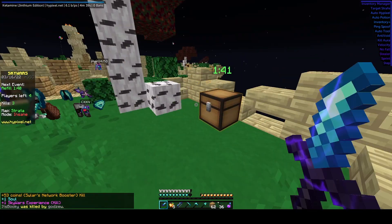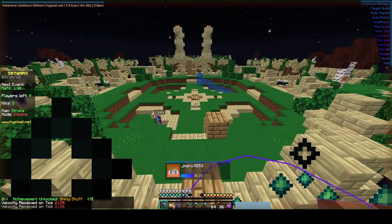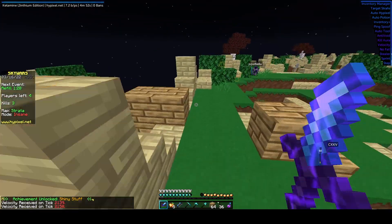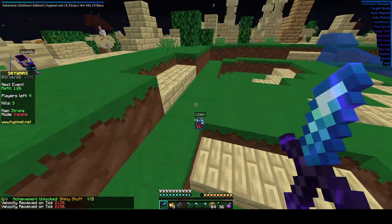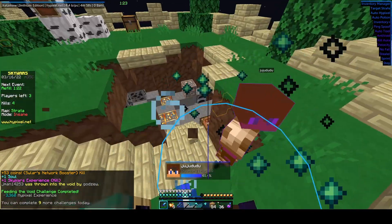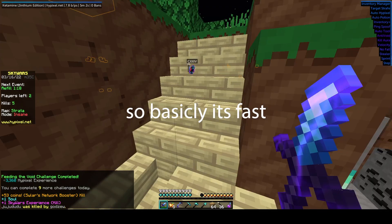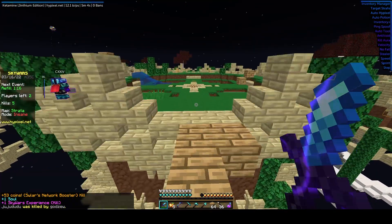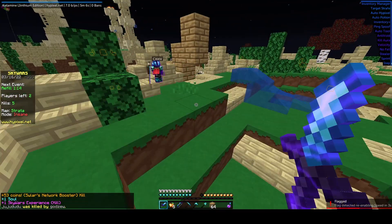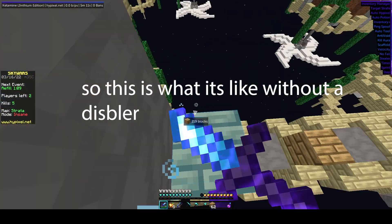First thing I'd like to talk about is Ketamine's speed. Currently the speed on Ketamine is, without timer, about 6 to 7 BPS. With speed it's around 10 to 11. However, you can add timer and it'll work perfectly fine, with timer and without timer. You can full strafe as well, which is something that I don't really see any clients having.